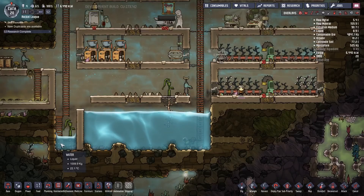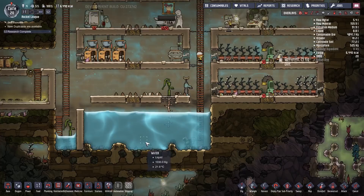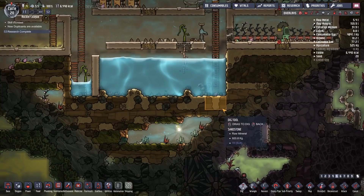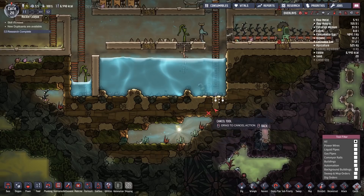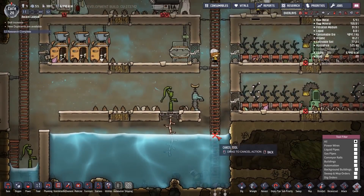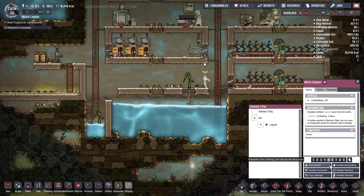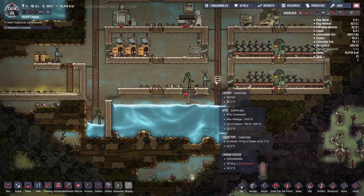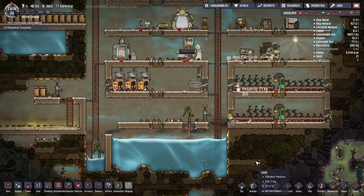So if we put all of this back in here, is it going to overflow? Enable auto bottling. Disable that one. So hopefully they do that.